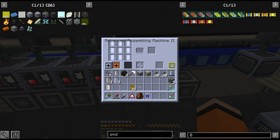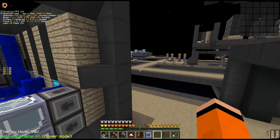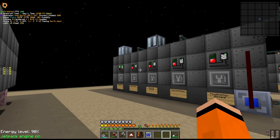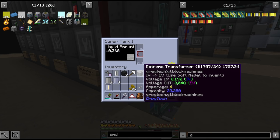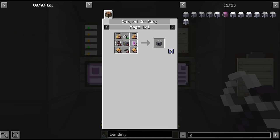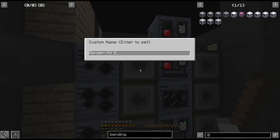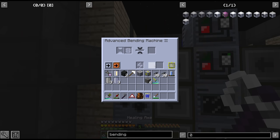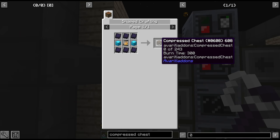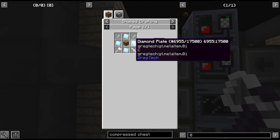It looks like we also didn't set a filter here for silicon rubber - I think maybe because this was set up before we had silicon rubber set up, but we should have silicon rubber in this tank right here. We also need at least one more bending machine on circuit 9 - and we need 9 for the dense plates. Dense plates are used in things like the compressed chest, which we need to make lots of with the diamonds we're going to collect.